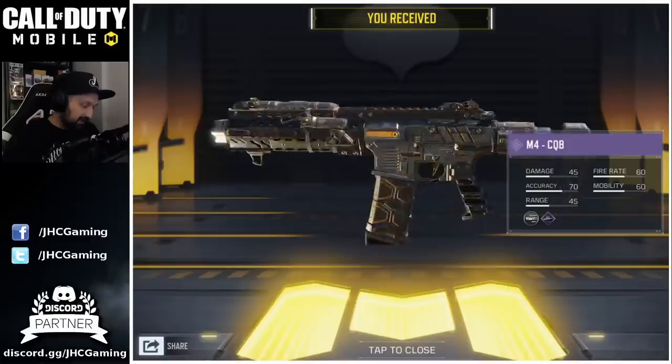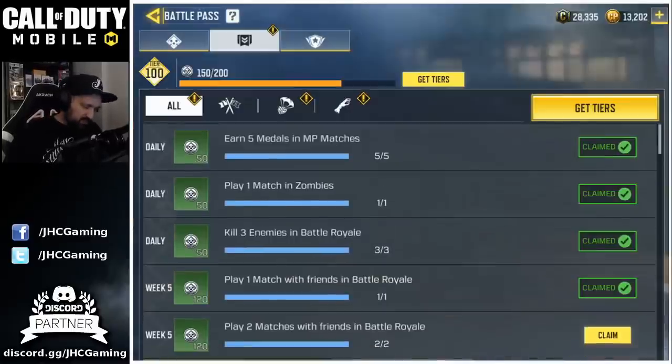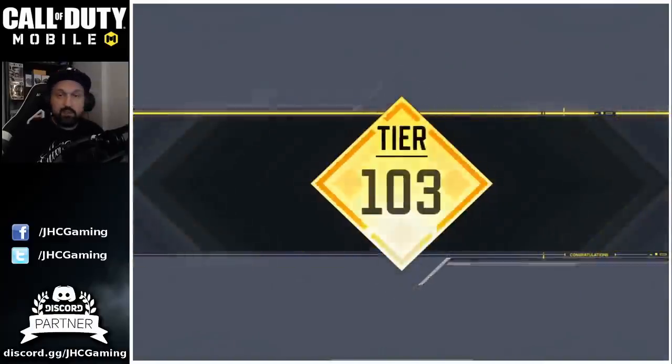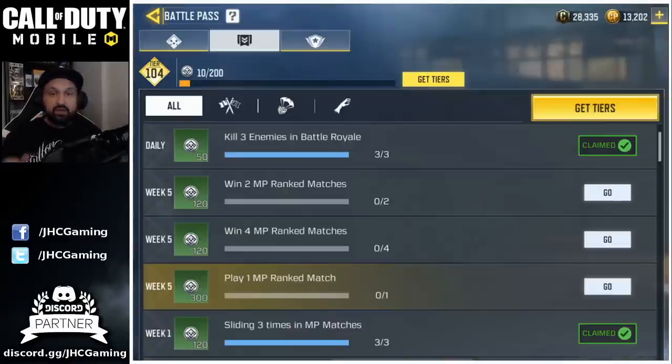So we're gonna give it a try guys. Let's max it out and see what we do. Just gonna clean everything else and open some crates, though, because we might have a few purples. And we reach 103. I didn't buy tiers. So if you started on day one, you did all your dailies and weeklies, you should be around 105 or 106 if you didn't buy tiers.